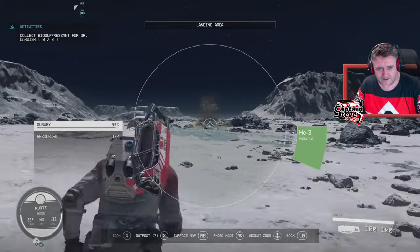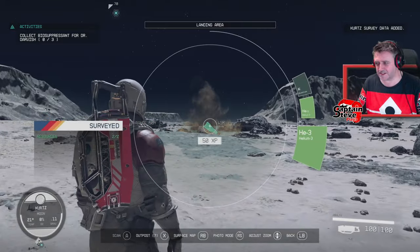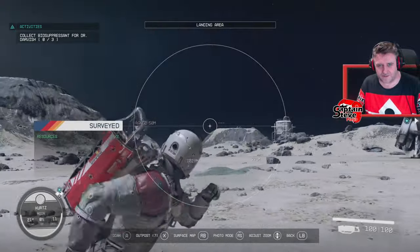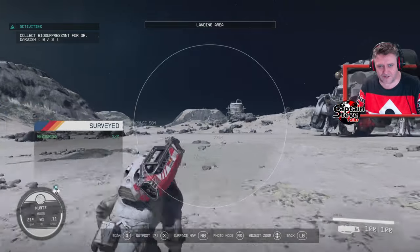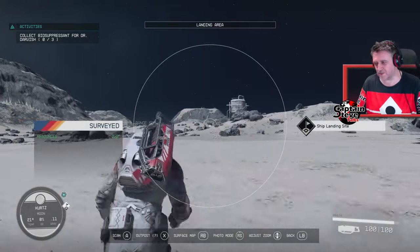I've got myself a load of extra ammo. We just scanned aluminium and right here - helium, free, don't mind if I do! There we go, completely surveyed this planet. I don't think there's much point taking any photographs. There's a ship landing site over there - shall we go see if we can rob the ship?